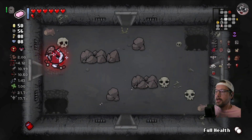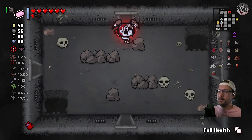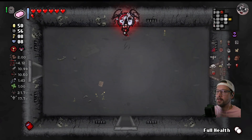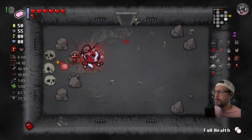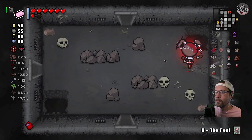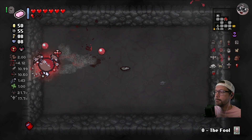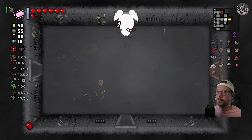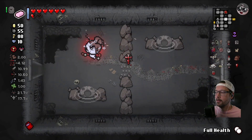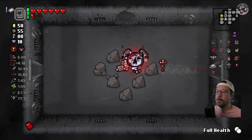I guess we go in the cursed room. I could honestly go grab the Fool card - maybe, I don't know where it is... there it is. Let's do this right - grab the Fool card, go to the cursed room, we can Fool card out, go get my full health pill.